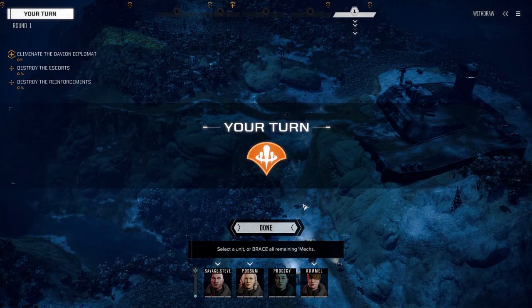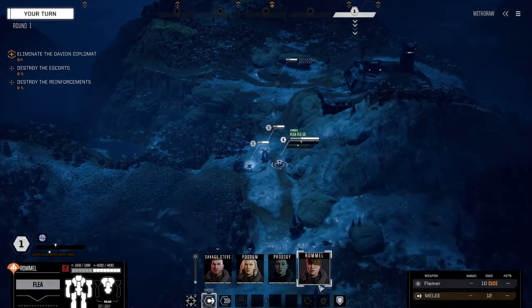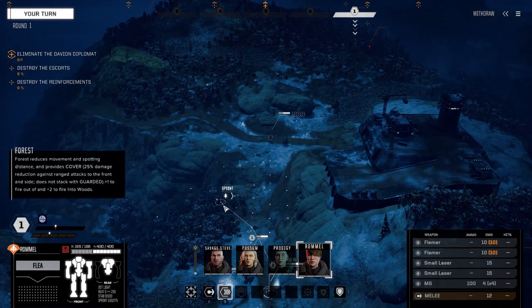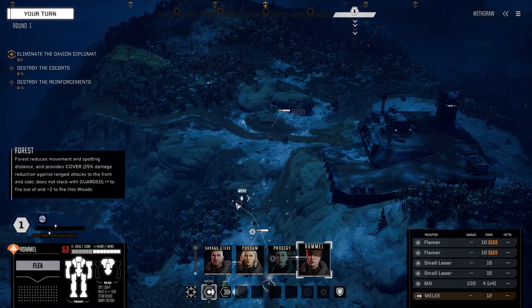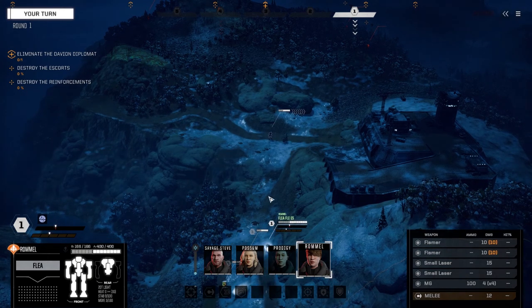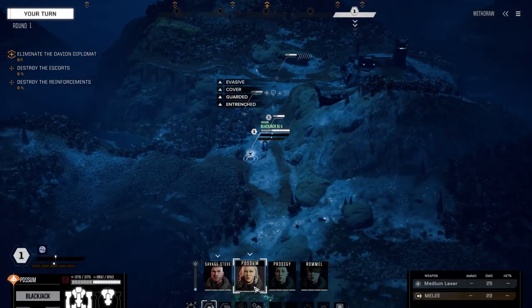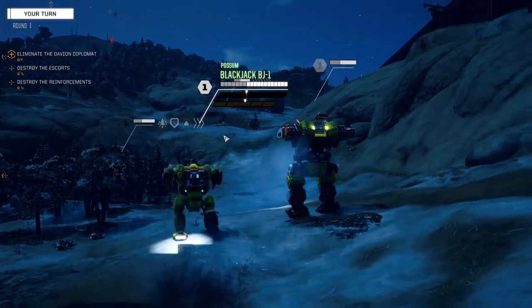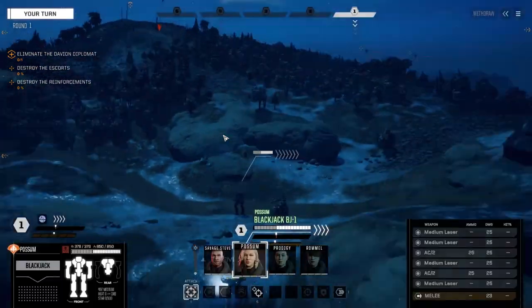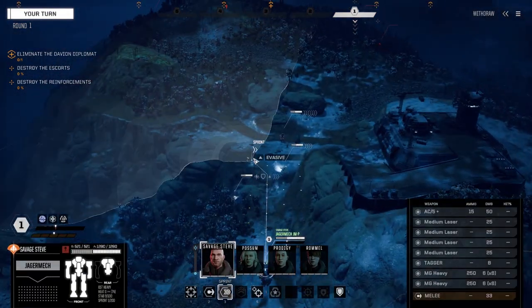These guys aren't going to move — they're going to wait for us. They're all four light mechs, so let's not get too close. The Flea has really good movement, same as the Assassin, which is awesome. We're going to be doing a lot of attacking from behind, but right now we've got to keep this Flea alive — 20-ton mechs are generally just sitting ducks until we can get some stealth armor or something on there.